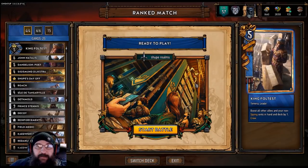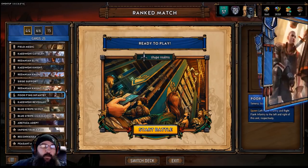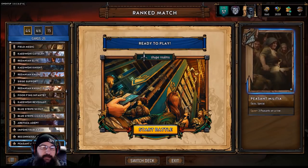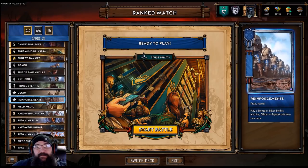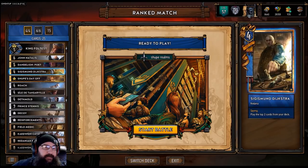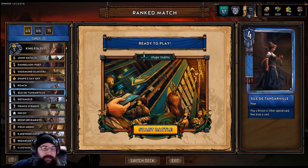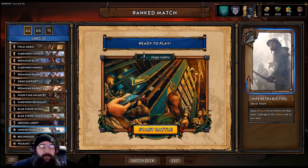Hey guys, what is up — I am devil driven. Today's list we're playing some 'shoot' realms, it's a swarm sort of full test list that burns through your deck with John Natalis pulling a whole bunch of different tactics cards. We got peasant militia, reconnaissance, we also got decoy and reinforcements. Dandelion poet mostly to get Roach out of your deck, Sigmund Dijkstra — just another one to get out as many cards as you can. You're hoping to have anything really; peasant militia is okay, reconnaissance you don't really want fog because you want to pull that with the Aretuza.